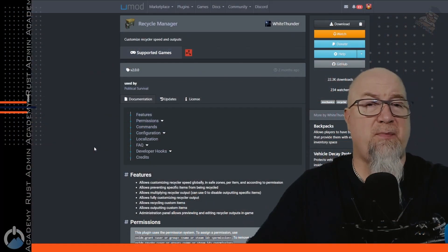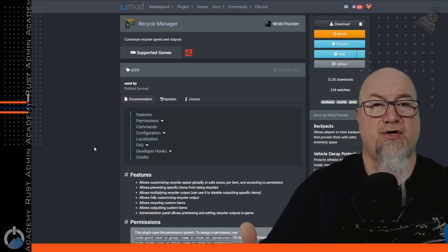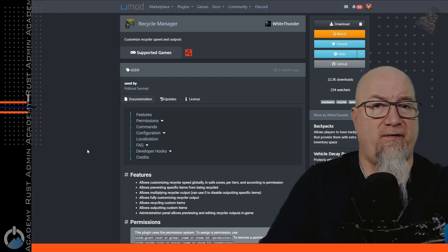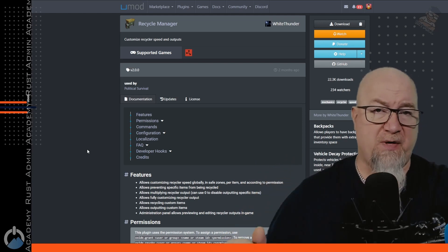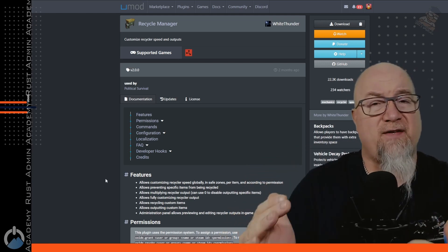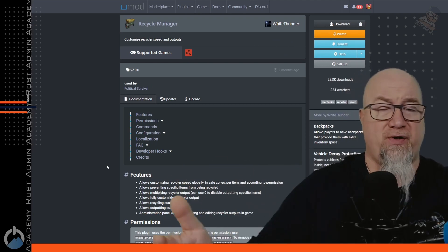Just recently the development of Recycle Manager has been taken over by White Thunder, and about two months ago he put out his latest release, giving us as server owners a whole lot more control over the recycling that happens on our servers. We've always been able to control how long it takes to recycle an item, but now we can have variables that are permissions-controlled, with different recycling speeds for different groups. We can also prevent certain items from being recycled, control how much of a stack is recycled per cycle, and add multipliers to the output side of the recycler.